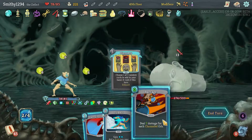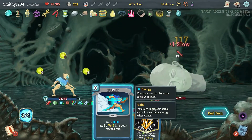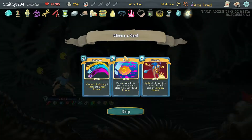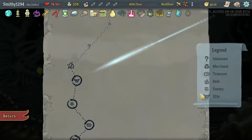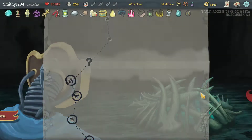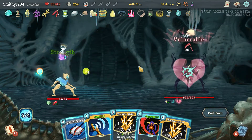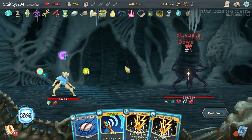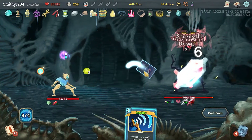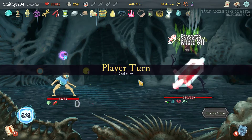Give me Barrage. Good stuff. Molten Egg — it's a bit late. The only thing we can do is rest, so that's fine. The Transient — this is gonna be difficult because we don't have much block. As long as we can do enough damage to him, we'll be okay.